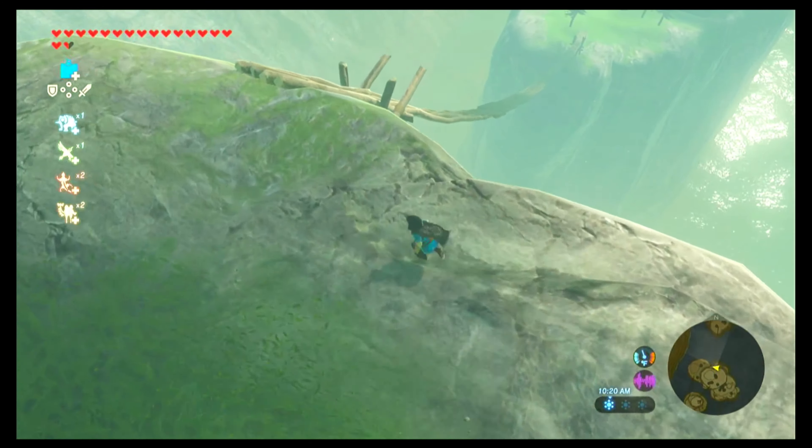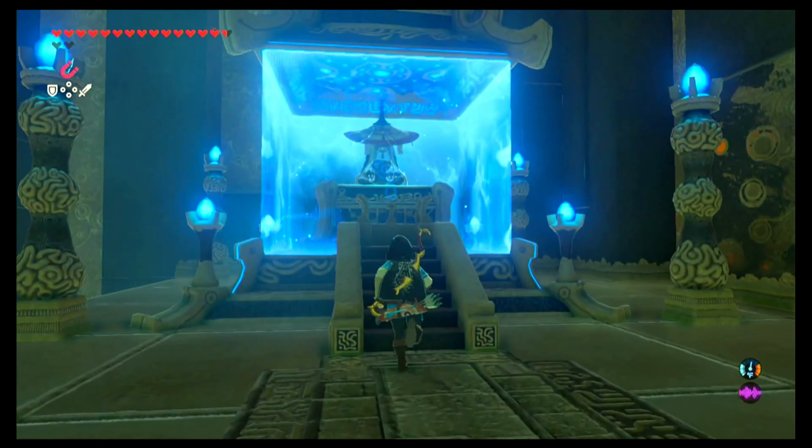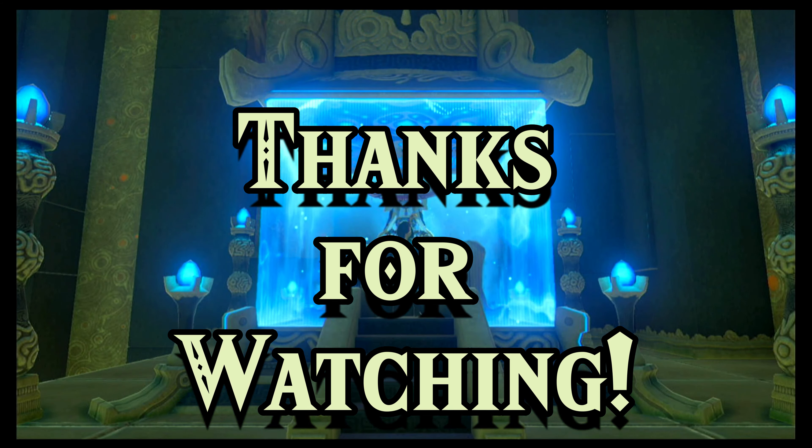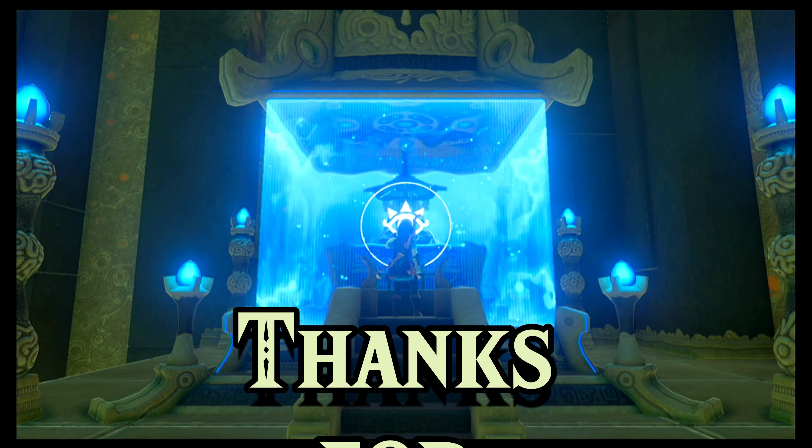Stuff that in your pocket and jump back down. Use magnesis to hover the metal cube above the opposite scale, holding it up as high as it will go and centering it on the scale as best you can. Let it drop and it'll send you flying again. This time land on the platform where the monk is. Speak to Monk Kameel and that's it — you're all done.